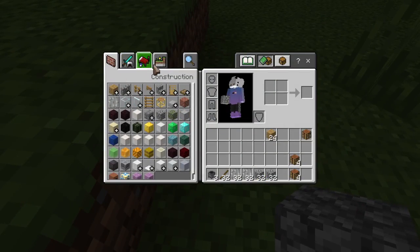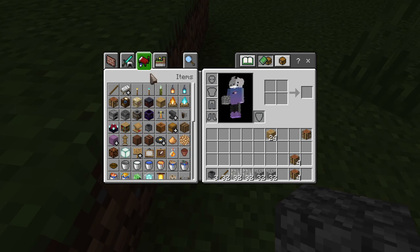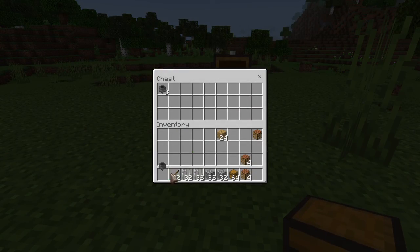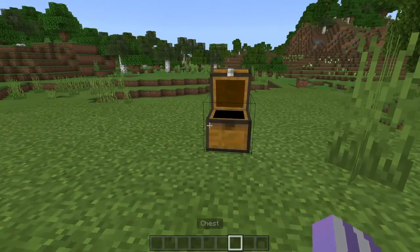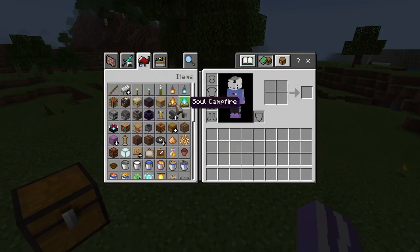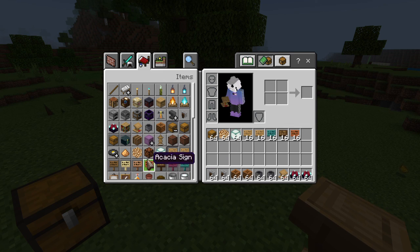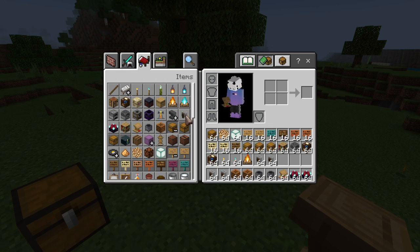Okay, let's go over it one more time. For chests: Shift and mouse button. To get stuff from a chest: Shift and mouse button. Okay, that's a lot of stuff.